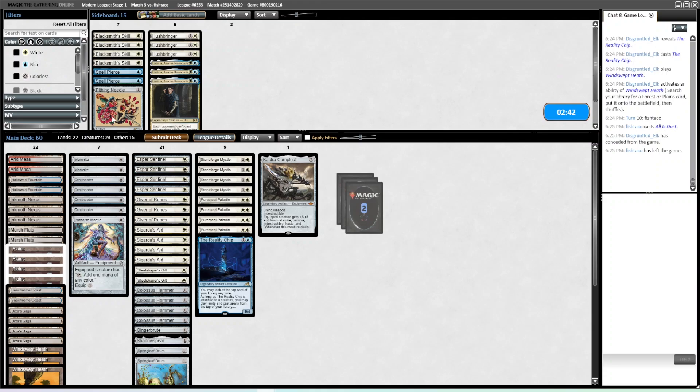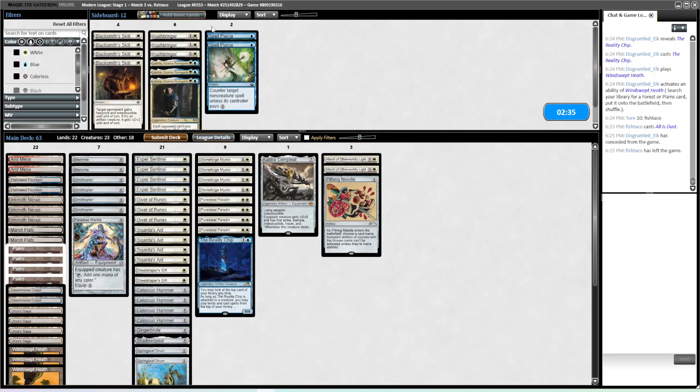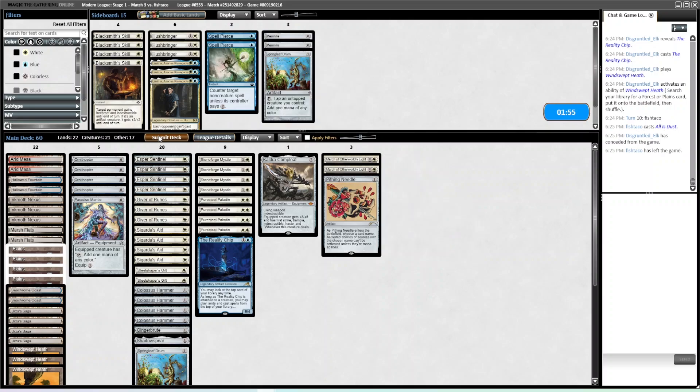I'm always tempted to bring in more cards, but I don't think it's correct. Blacksmith Skill is not great because they do exile with Ugin. Memnite is pretty bad. Esper Sentinel is also medium. Ornithopter is great because it does let us win through an Ensnaring Bridge. Hand was so close last game and we got punished for not looking for a hand with a Hammer. Givers are good. Mantle can be good obviously because of how much mana it can generate. Moda decided to crash — let's see if it wants to load up or if it's just going to time me out.